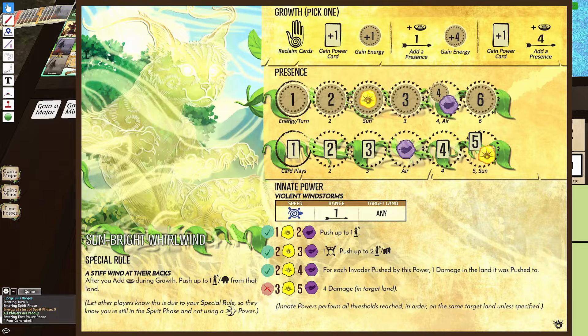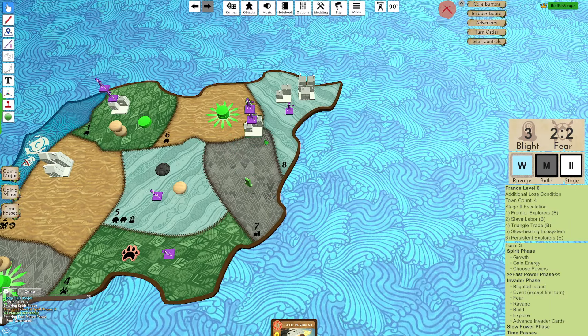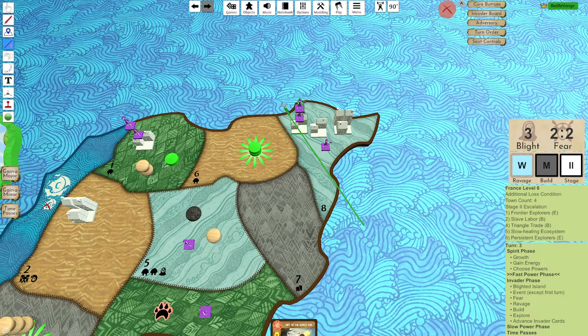Wherever they're pushed to, I get to do 1 damage per thing pushed. I'm going to choose pushing these 3 things over to here. I'm 1 damage off — it had to be 3 Explorers that I was pushing. That's so frustrating. I could do 2 damage and then a damage here.